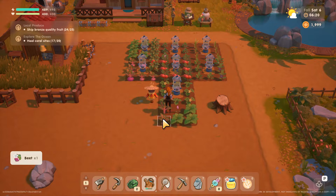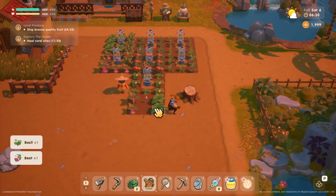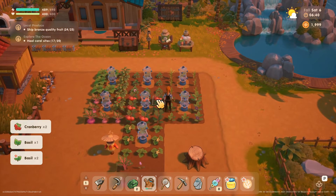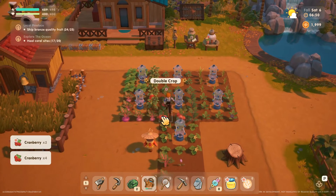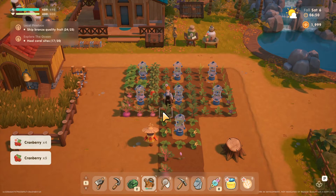Oh, these are quick — these beets. Harvest. Basil. What are these? Cranberries. Very quick. I probably need another mason jar thing to put these in. I guess we'll sell.